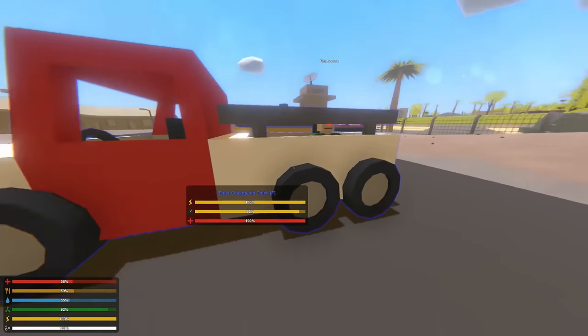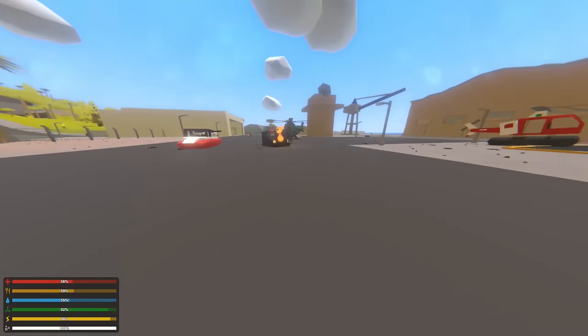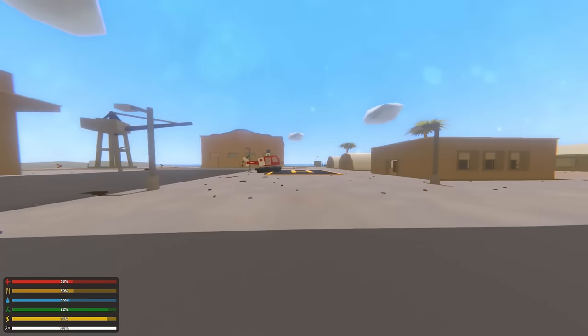And lastly, we have the Fire Cruise Guard truck, which is pretty simple. If we move on — this is a boat, by the way — our helicopters.